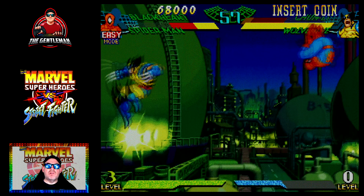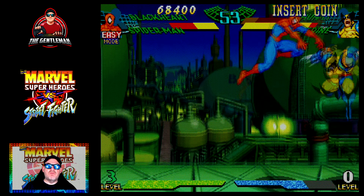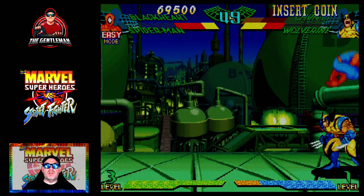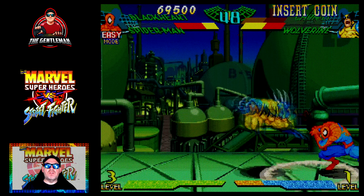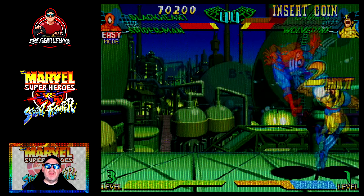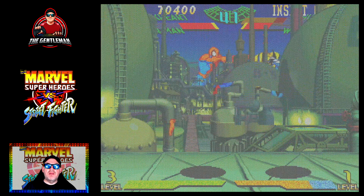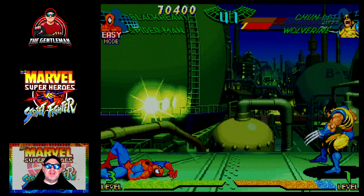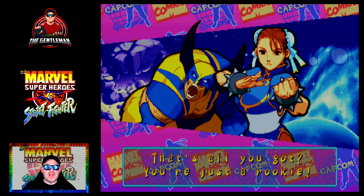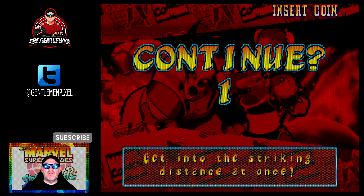We swap out to Wolverine. I'm dancing around, swinging around trying to avoid everything. He keeps taking a little piece of me. I've got no one to swap to, and I don't know how to swap Spider-Man back to Blackheart. But I think I'm in with a chance of beating Wolverine - look at his health all the way down. Swing him around, throw him to the ground. One more good hit and he is mine. Jump, jump - and did he get me? Yes, he got me. Game over. Wolverine and Chun-Li - I will be picking both of you next.